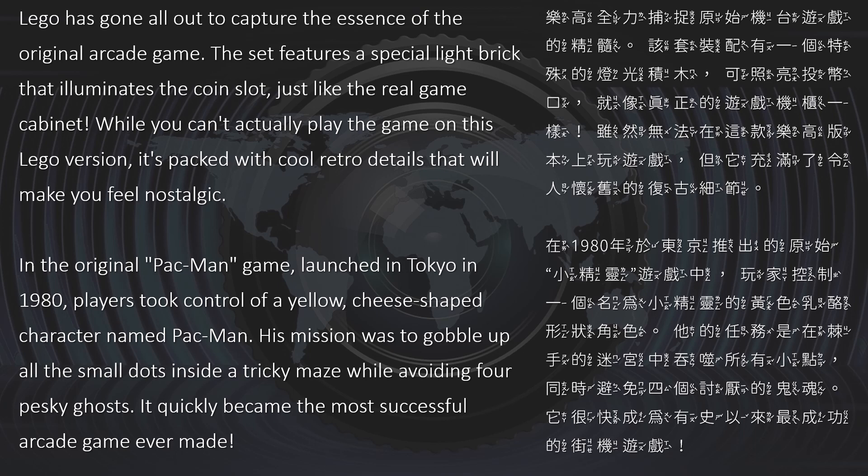In the original Pac-Man game, launched in Tokyo in 1980, players took control of a yellow, cheese-shaped character named Pac-Man. His mission was to gobble up all the small dots inside a tricky maze while avoiding four pesky ghosts. It quickly became the most successful arcade game ever made.